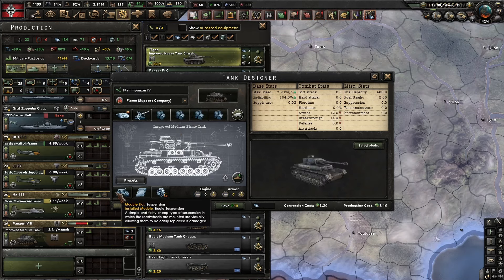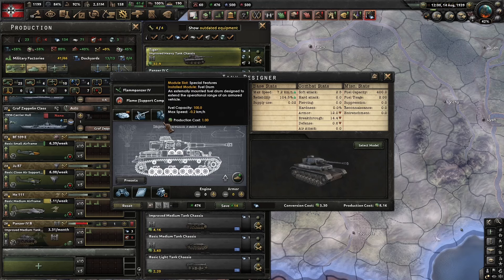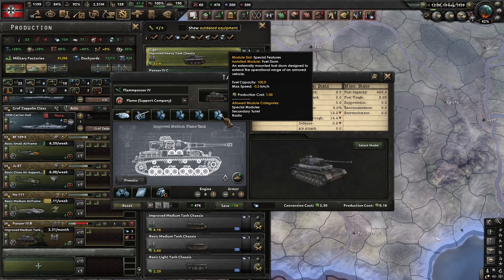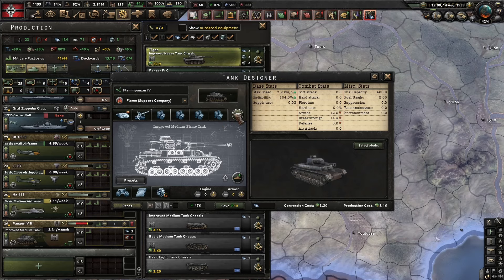And this is the flamer tank — all the cheapest options, no points anywhere, just the flamer and a lot of fuel. Because the companies cost one third but the fuel is the standard as a line battalion, we are using this exploit to provide the unit with extra fuel.